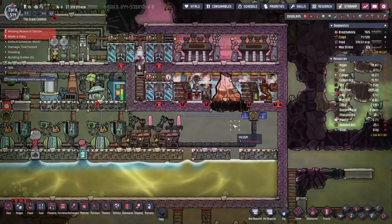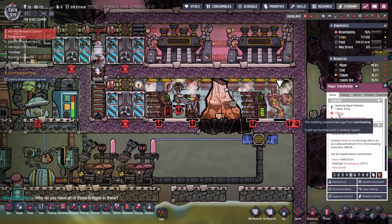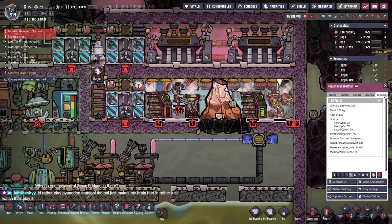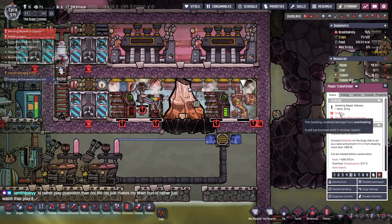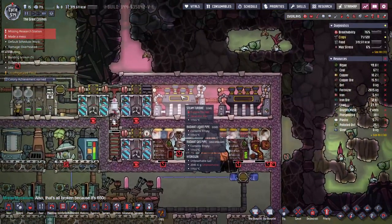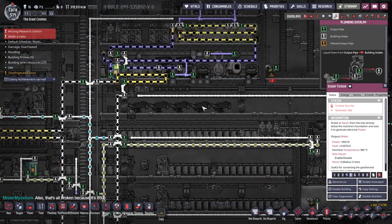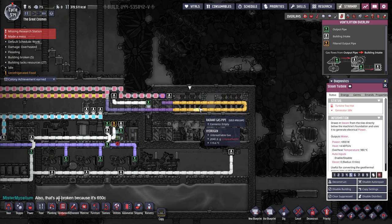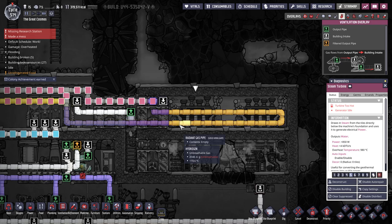Why is this broken though? No power wire connected. How did it break? From overheating? What's it made out of — steel? What? How hot is it in here? 649 degrees? How did this happen? Turbine too hot, generator idle. What about the active cooling loop? We turned it off.